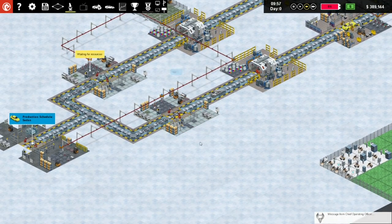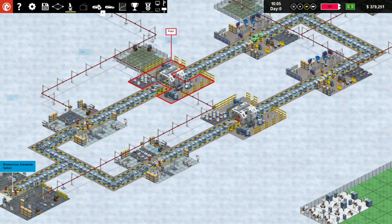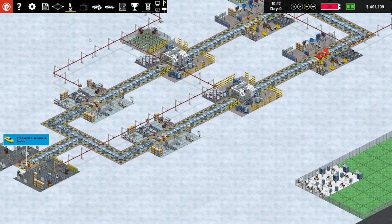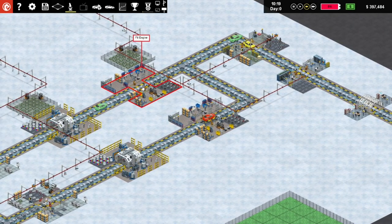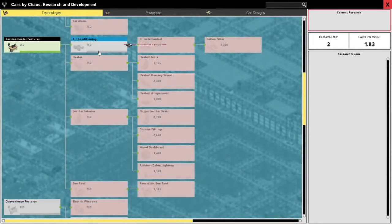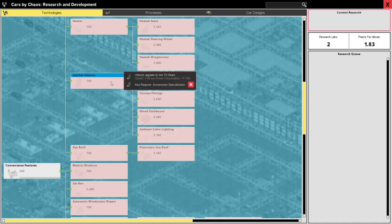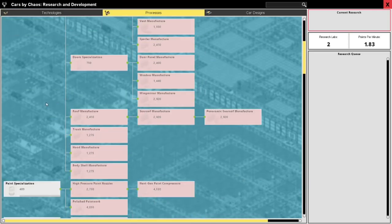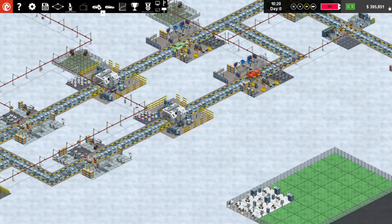We are struggling to produce enough cars so I think we can certainly look at expanding our operation. One of the things we can look at is adding an additional chassis build and more of these slots. Let's get our first research done and check on it from there - why do we have open spots? I don't want open spots. Environmental features has been updated. For the next thing - are we going to go aircon? I would like aircon. Sunroof also requires accessory specialization - let's go straight into accessory specialization and research that.